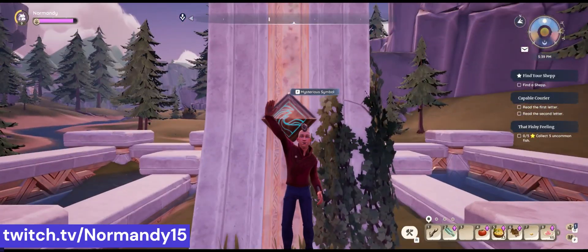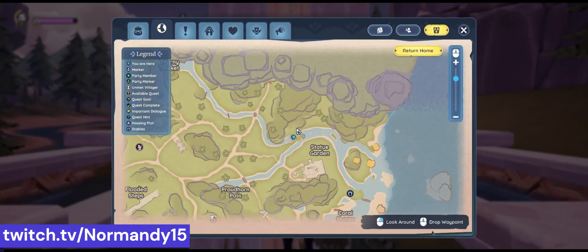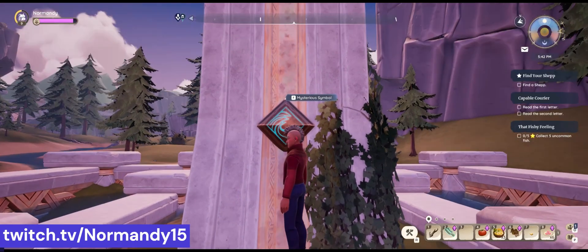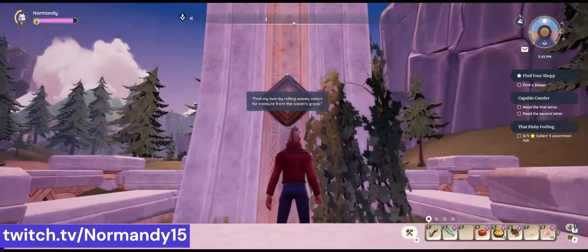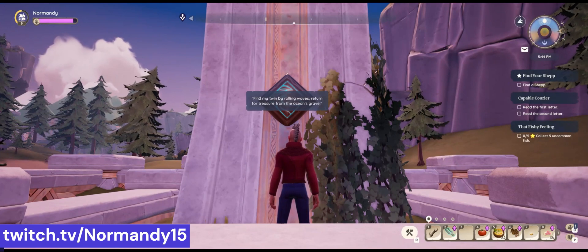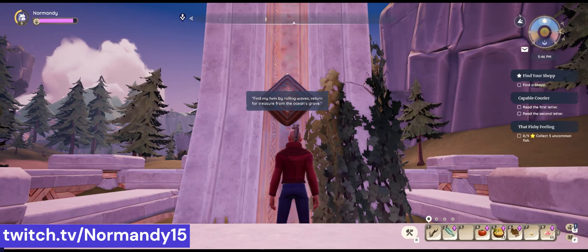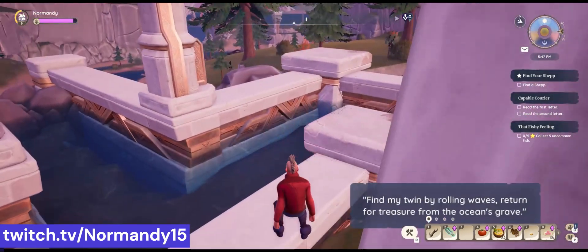Here we are, just across the stream from the statue garden, where we have found a mysterious symbol with a wave symbol on it. If we click on that, we will get a message that says: 'Find my twin by rolling waves, return for treasure from the ocean's grave.' So we're going to need to look next to the ocean for this same symbol.